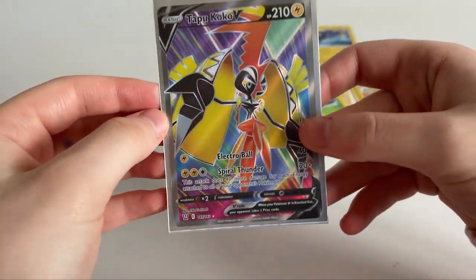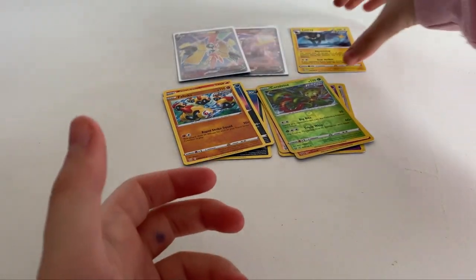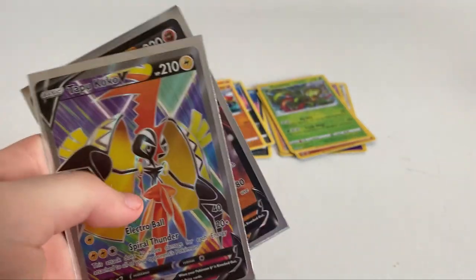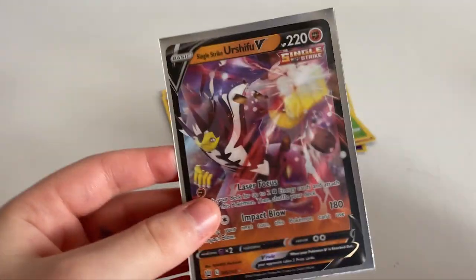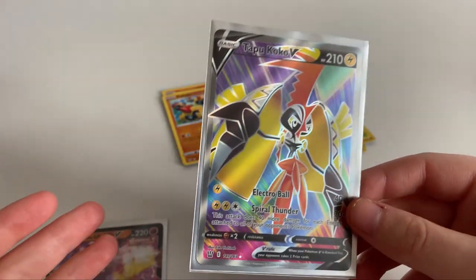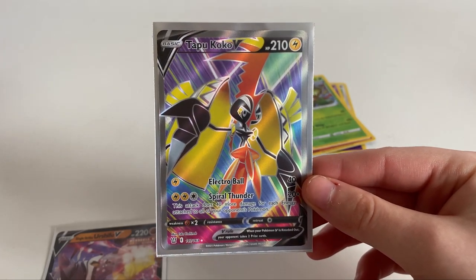Reverse holo rares are one point, so we got three points there. Another two points for holo rare - that's five. I think this Tapu Koko is more of a full art, so that's six points, giving us eleven. The V card is three more, so we have 12 points altogether. I might have won, I might not - watch Inushi's video and tell me who won. But I'm pretty sure Inushi probably won. Thank you guys for watching, please leave a like and subscribe and I'll see you in the next video!